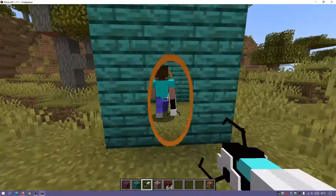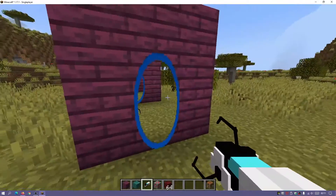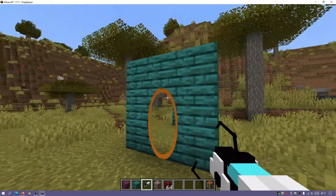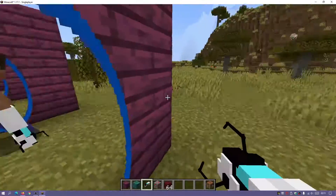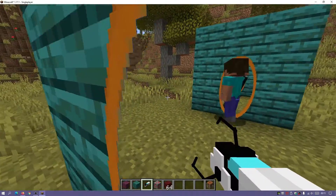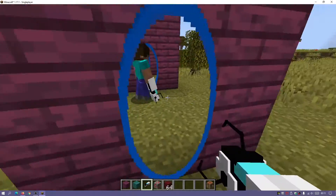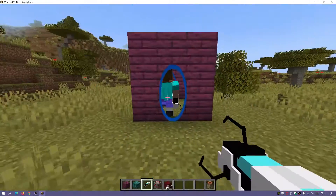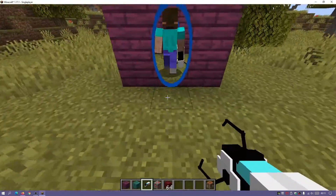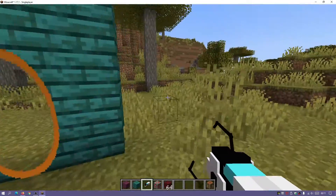We can create portals where we can actually enter from one side and come out the other side. As you guys can see, I do have a portal there which is blue, and then we also have another portal which is orange. If I enter this blue portal I'll come out the orange side. I've placed these portals directly in front of each other, and I can actually see the back of my character because I'm going in a loop — going in the blue portal and coming out the orange one.